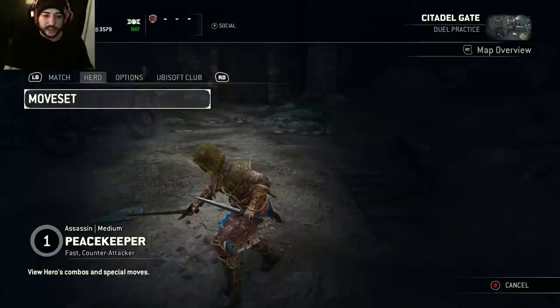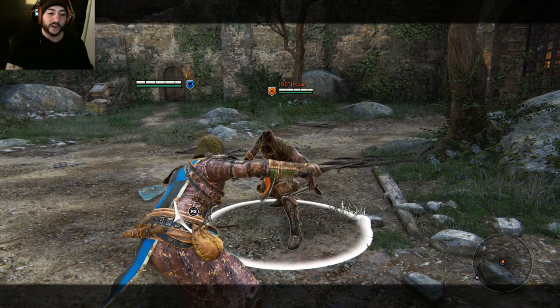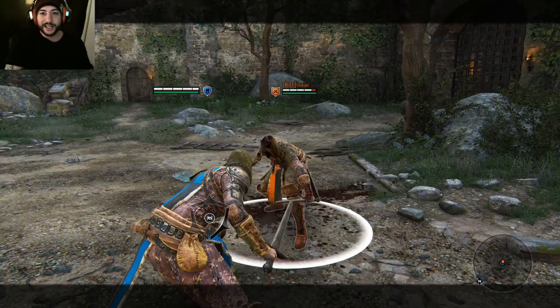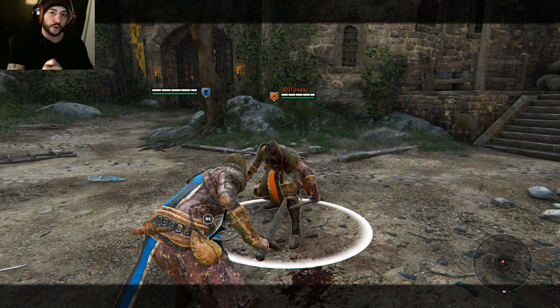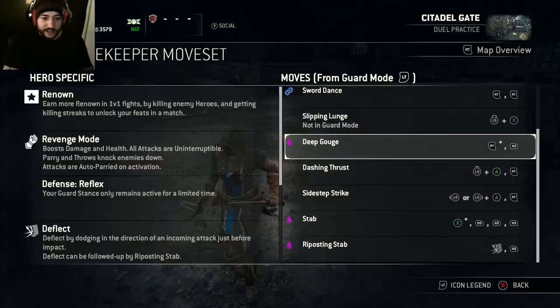The next move is Deep Gouge. When you go for a heavy attack, normally you can feint it with B on the startup. With Deep Gouge, instead of using B to cancel your heavy, you use a light attack to cancel it — you'll stab your dagger forward and apply a bleed. So: heavy into a light, and you'll do that. The timing is the same principle — you have to hit the light on the startup. If you leave it too long, the heavy will go through and it won't work.